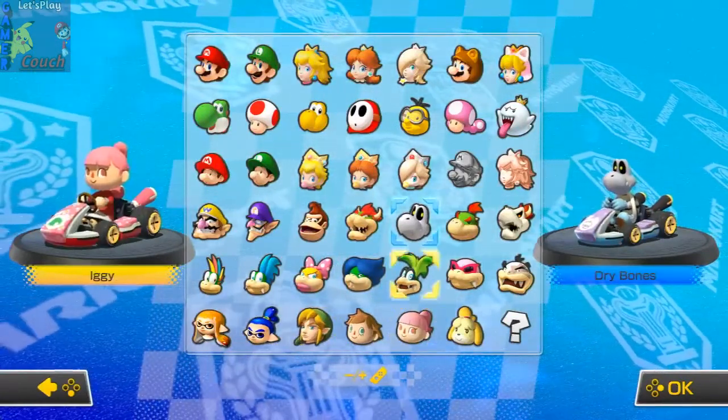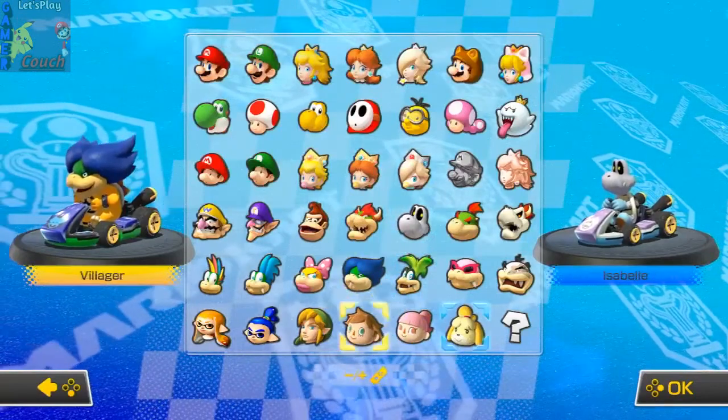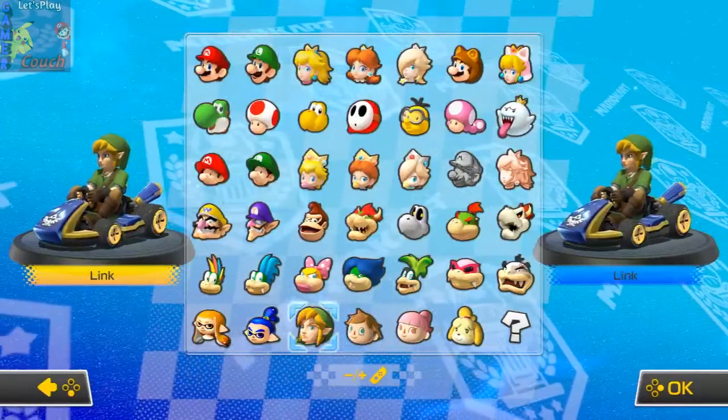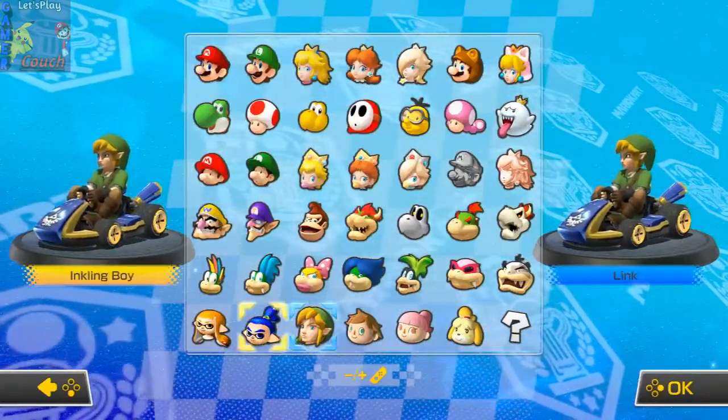And then we have all of the DLC characters. So you have your Link, you have your Villager. It still freaks me out to see Link driving a cart with his knees all up. Yeah, I know. He's like... yeah.